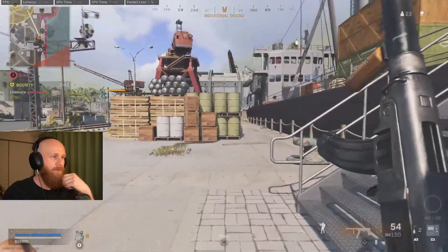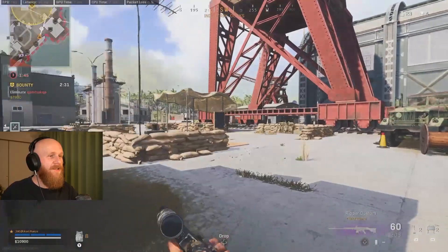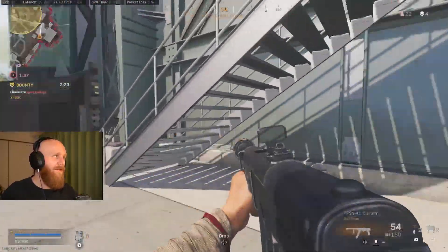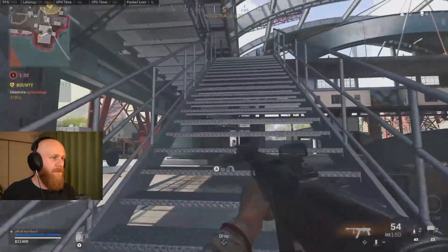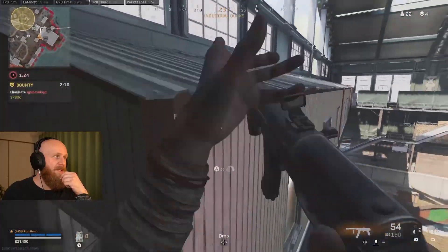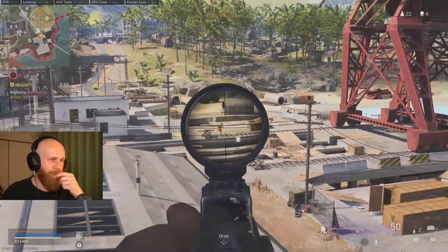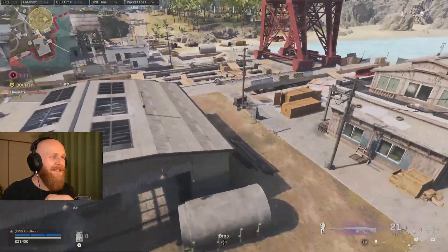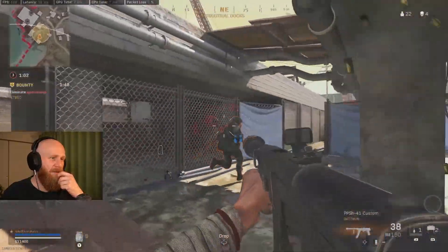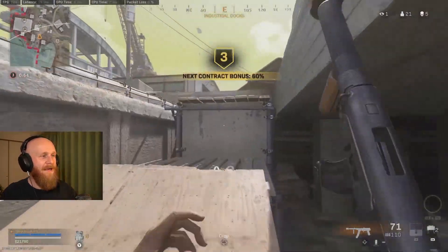We have the bounty target's location, and he doesn't know where we're coming from — which is an extra reason to approach from an off-angle he doesn't expect. I take the high ground to get into a power position, or at least a position where I have intel on him. We spot him — not the cleanest shots since this was the first match of the day — but with the snapshots we can finish the job. He was already cracked.